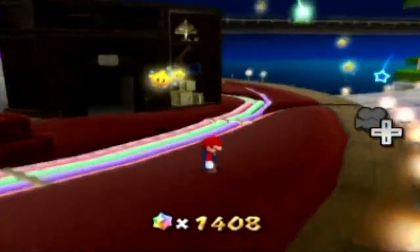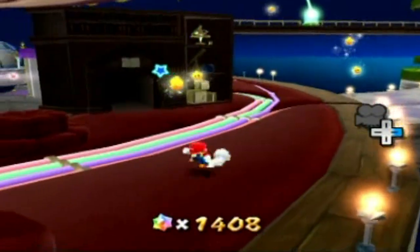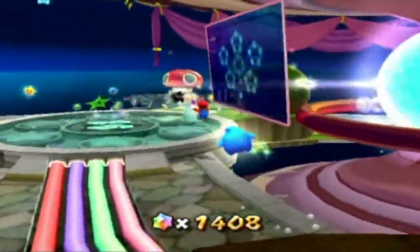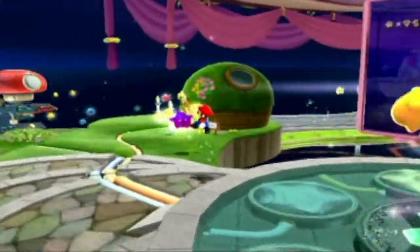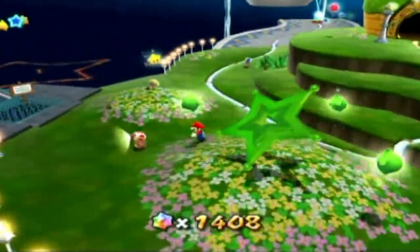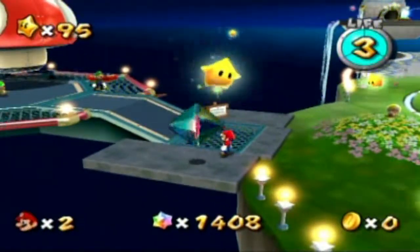Yeah, anyway, in the last episode, we went and did the gateway, which is up there somewhere. And we got ourselves a really cool power here that we can use only in the observatory, and that one mission there that we did. And we also got a red star, the only red star in the game. We went to the hungry luma that's by the gate.